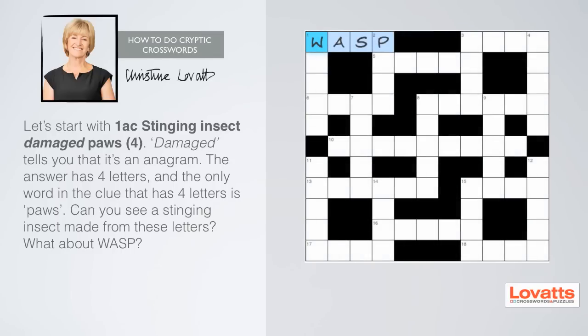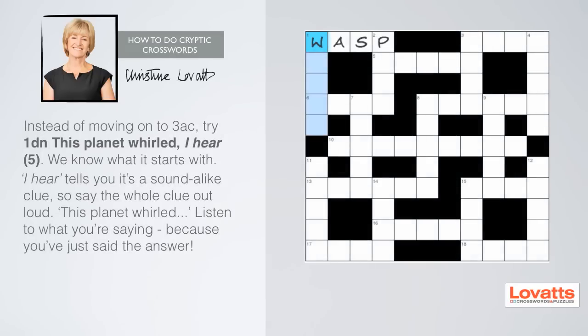Now, instead of moving on to three across, as we've got the first letter, let's try one down: this planet world, I hear, five letters. 'I hear' tells you it's a sound-alike clue, so say the whole clue out loud: 'this planet world'. Listen to what you're saying, because you've just said the answer. We know it starts with W, has five letters, and has something to do with planets.